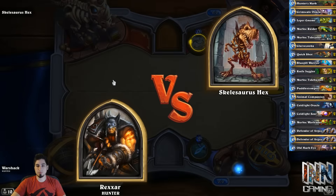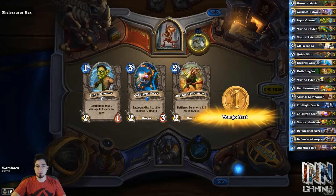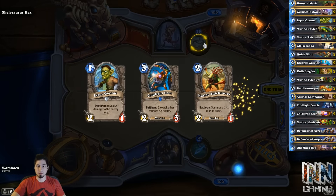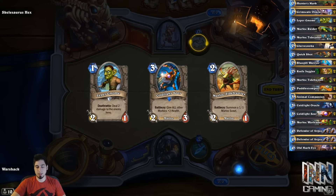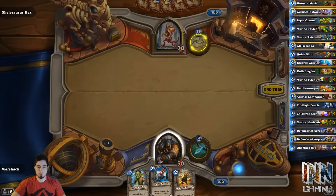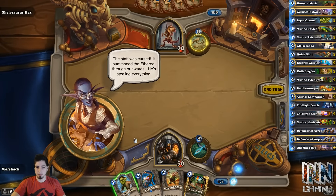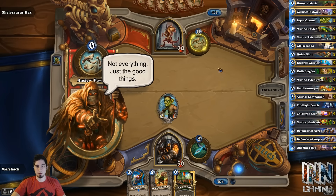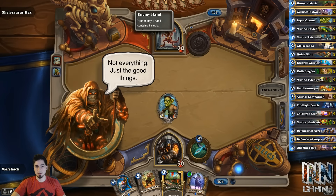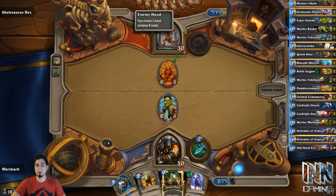Alright, a dragon — or dinosaur — whatever. Do we use Cold Lights here? We'll keep it just because we have the Tide Hunter and the timer brings out the other Murlocs, which makes it so this will get at least two cards to give the plus two health. What is this passive? 'Give each player a random card that costs zero.' Okay, that's fine — considering we're playing a rush deck, I'll take any card you give me that costs zero.